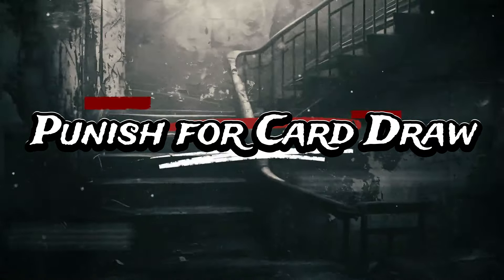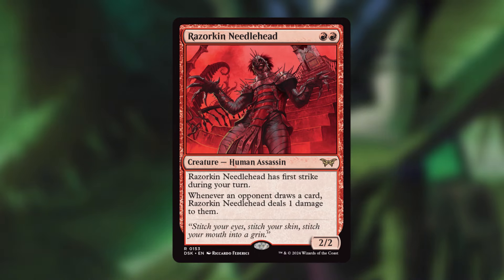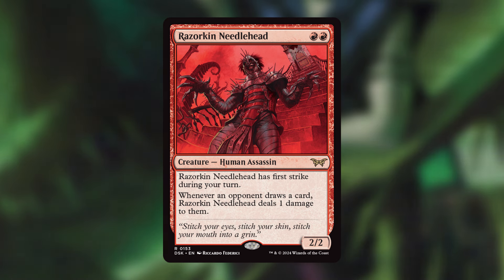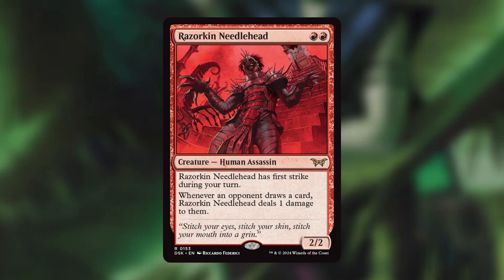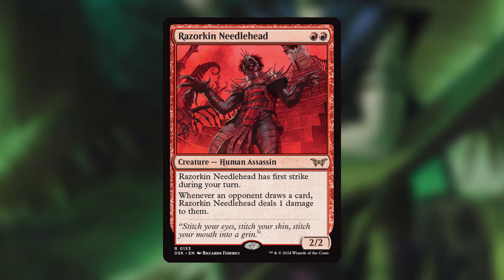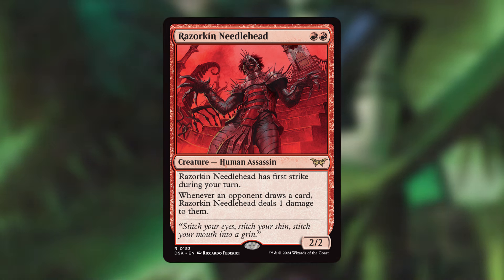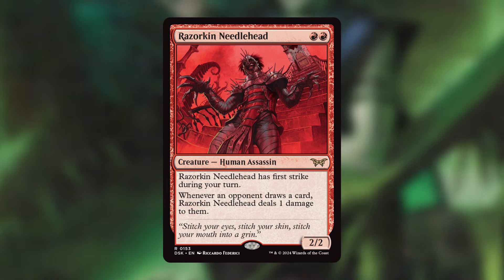Now let's focus on punishing our opponents for card draw, because each opponent including ourselves will be drawing two cards at our upkeep. One of the newer cards is Razerkin Needlehead — for two red mana, it's a Human Assassin with first strike during your turn. Whenever an opponent draws a card, Razerkin Needlehead deals one damage to them. At the beginning of our upkeep, each opponent will lose two life — and it's very low to the ground at just two mana.